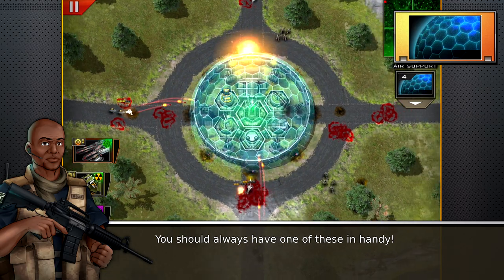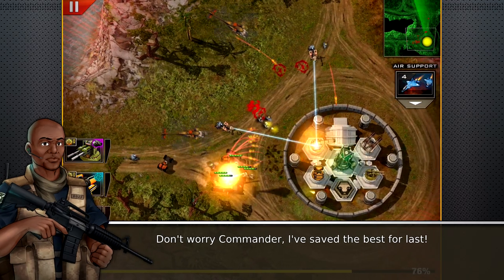Another nifty trick you can pull in a tight spot would be the energy shield, which will render your base invulnerable for a decent amount of time. You should always have one of these on hand. Don't worry, Commander, I've saved the best for last.